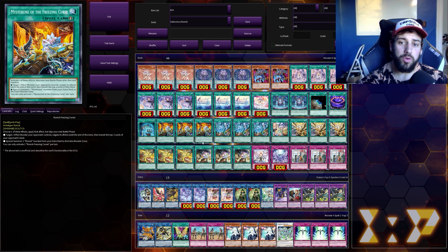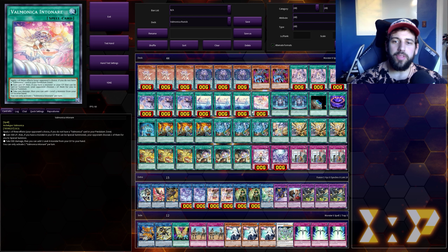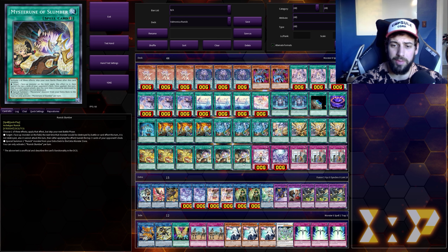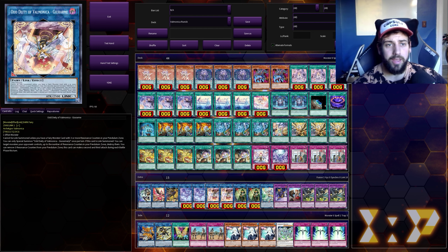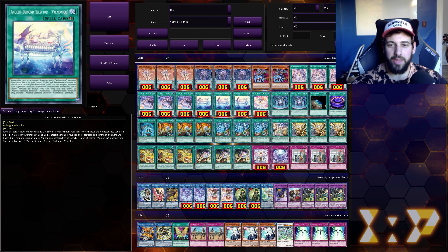You are looking at Valmonica Runic. My initial thought in building this abomination was that Runic is kind of a stall-based control deck, and Valmonica is also kind of a stall-based control deck. The problem is that you don't really have a win condition if you're not milling out, because the Runics take away your chances to attack, and Valmonica's main win condition is through controlling the board with the Divine Oddity, wiping the board with the Odd Deity, and then attacking three times with it.